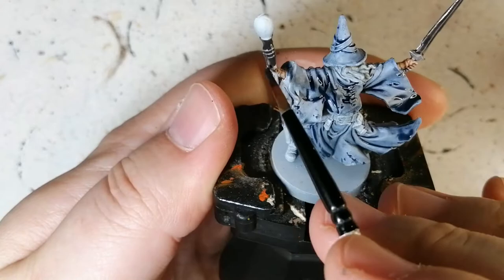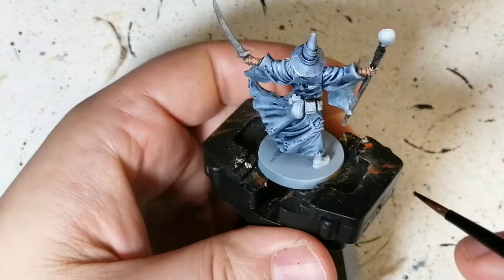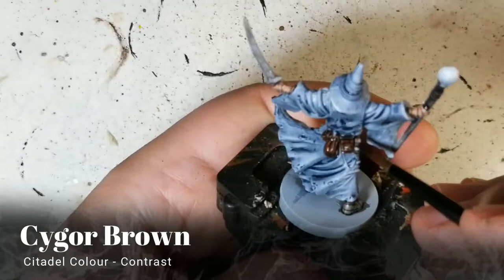I didn't want too much metal on here — just a nice stone-looking, dull sword, keeping it simple. Rattling Grime now for his big belt, which wraps around the entire body, so just be careful not to hit those pouches. We're also doing his boots with Rattling Grime, which is a new contrast paint by the way.